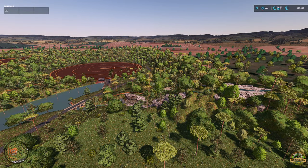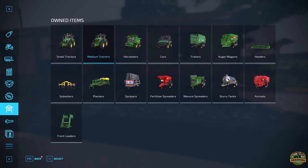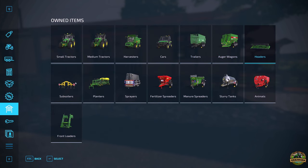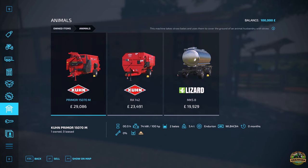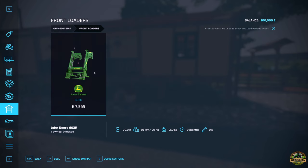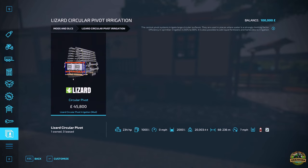Let's get our feet firmly back down on the ground and have a quick look at our starting fields and starting equipment. As you can see we start with quite a lot of equipment: a John Deere small tractor, a John Deere 6250 medium tractor, a T560 harvester, a John Deere Gator, a power trailer, an auger wagon, a header, an Agro Sem subsoiler, a John Deere planter, the Lizard Circular Pivot Irrigation mod, a fertilizer spreader, manure wagon, and slurry tanker. We've also got a bale shredder, a mixer, a tanker, and a John Deere front loader.